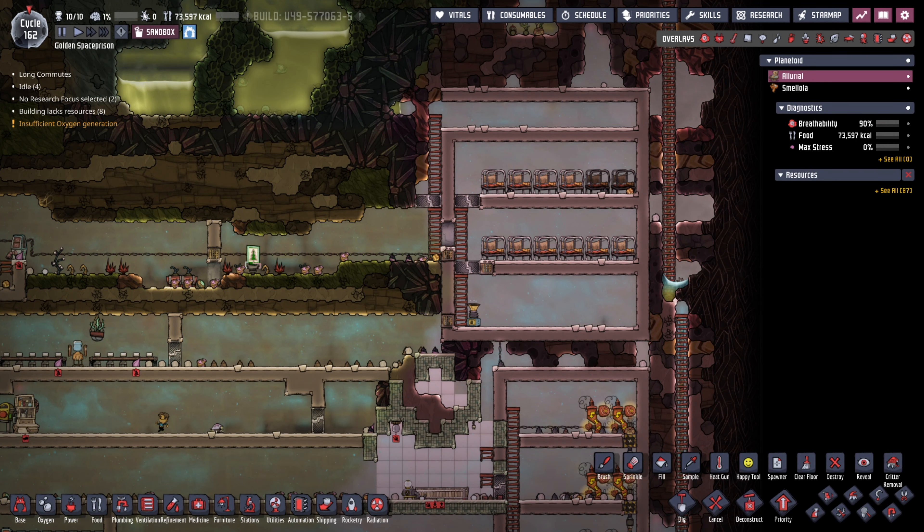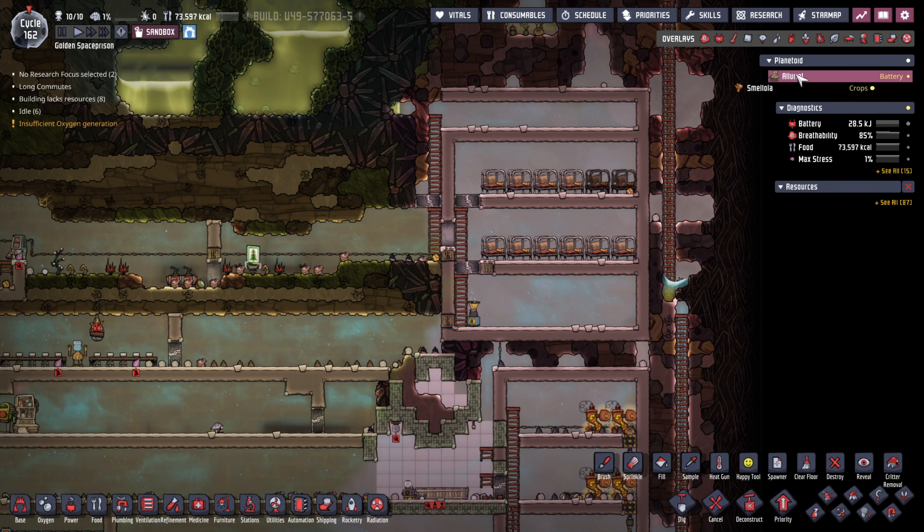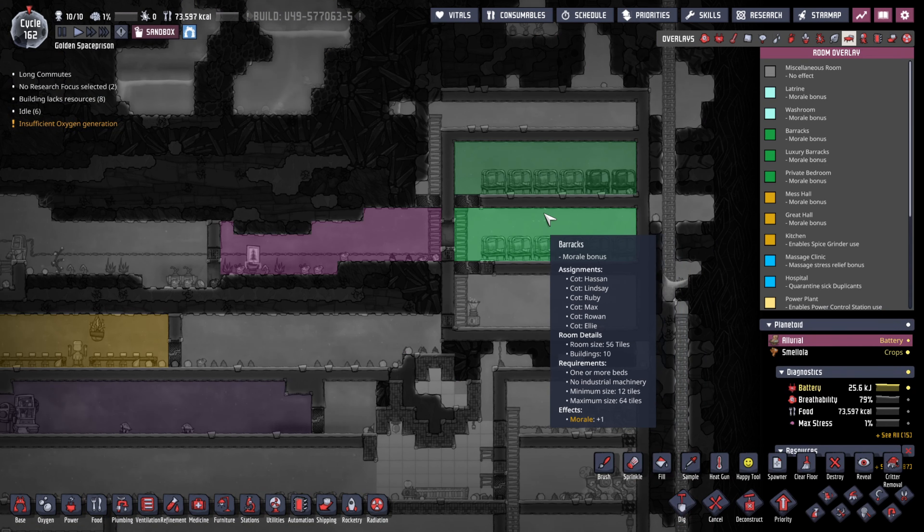Welcome back everybody, MC here with another video. Today I want to show you guys where to put your bedroom in Oxygen Not Included. The ultimate goal is that your dupes have to go through a nature reserve in order to go to bed, and that gives them a plus six morale boost before bed. If your bedrooms are a barracks you get extra morale, luxury barracks even more, and private bedrooms even more again.